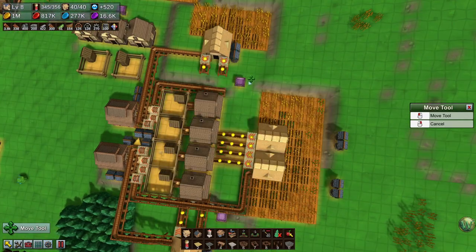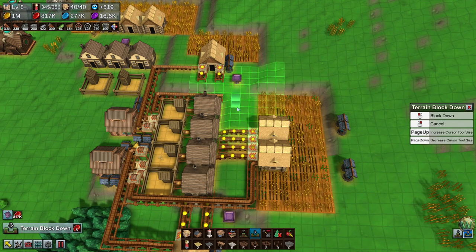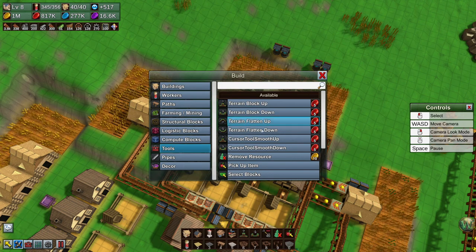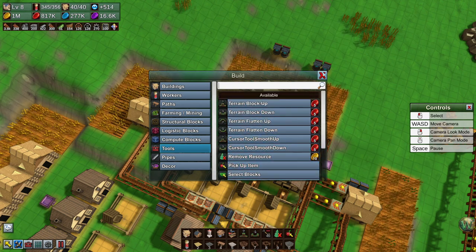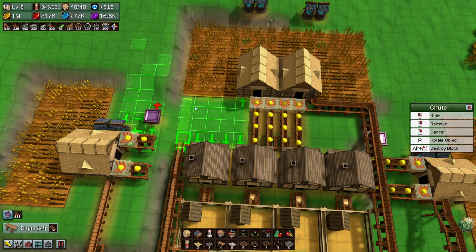Well, it can go this way — it just couldn't come this way any further. Someone mentioned that in the build menu, in the tools menu, there is terrain flatten up and down, and cursor tool smooth up and smooth down. Those might be better to use when we have to do a bunch of smoothing or leveling like we did in the last episode.